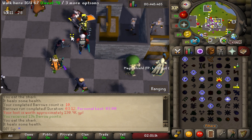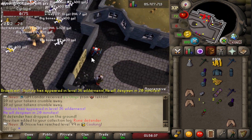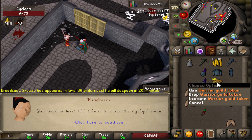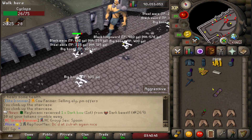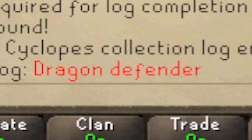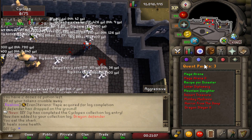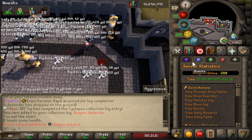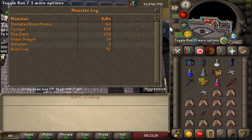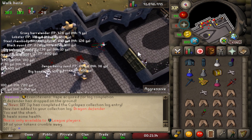We need some nice gear upgrades before doing more slayer. We finally got ourselves to rune defender — only one more defender to go. It's taken about two hours so far, an absolute grind, I did not expect it to take so long. We got a marble block drop — what the hell is that? I don't know how rare that is but this is the first time I've seen it. It's finally over — give me the dragon defender!